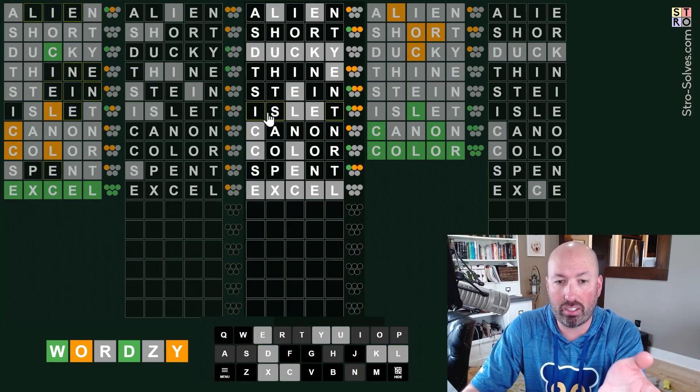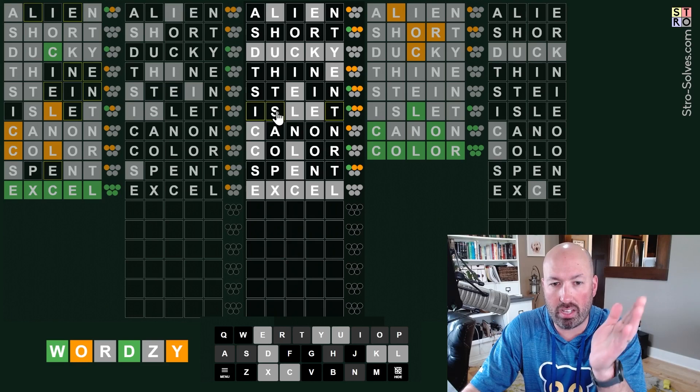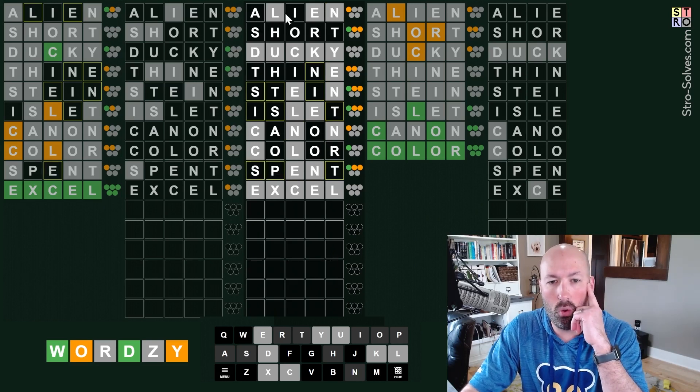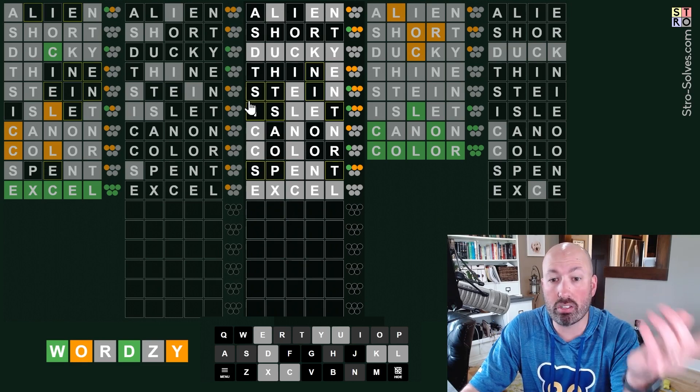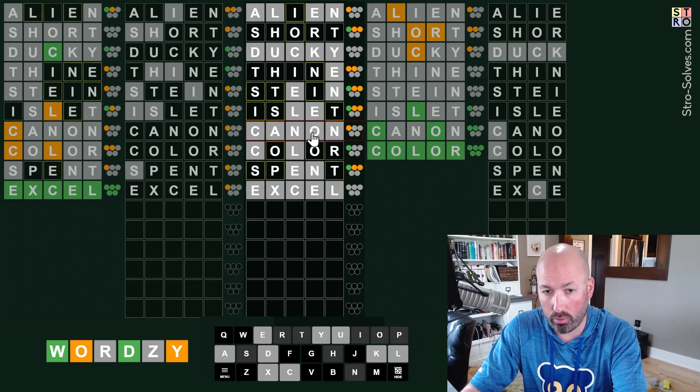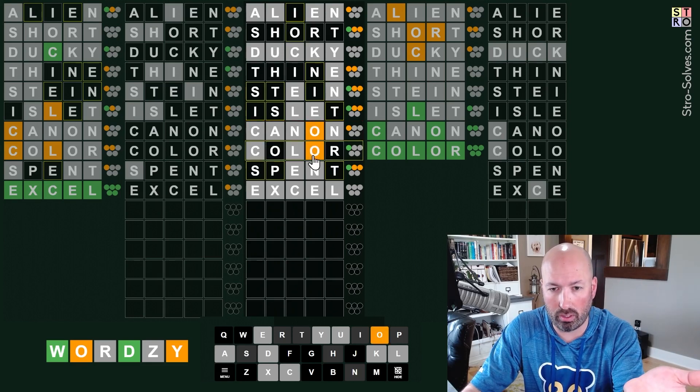So let's look at 'islet' here - we've got three letters. The I, S, and T have to be in the word. Therefore N is gray. So there's an A or an I - we know there's an I because I, S, and T are in the word. So A has to be gray. Now the O has to be yellow. This is a yellow O. Hmm, that's not possible. This is where I need an undo mode.